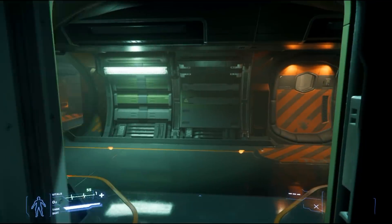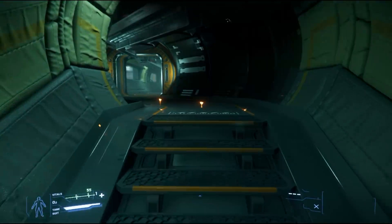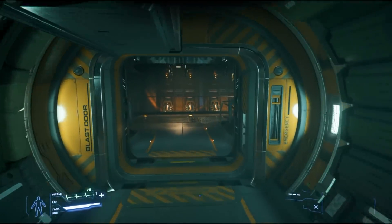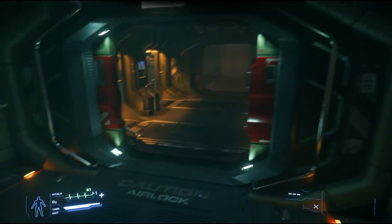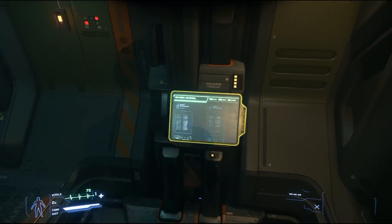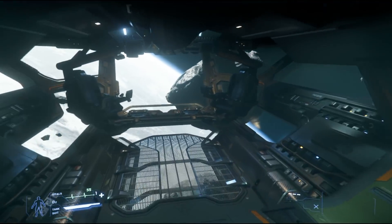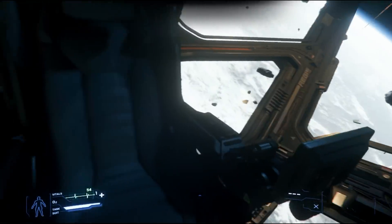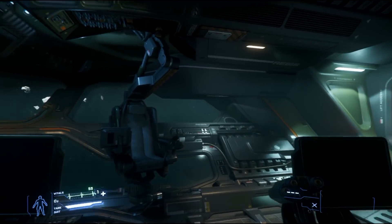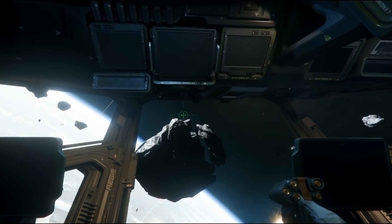We'll head back to the bridge — let's follow the signs. Let me give you some external views of the ship because it is obviously awesome. It's not a bad design overall — it's not as confusing as trying to find your way around a Starfarer, for example. It is a little confusing at times where everything kind of looks the same, and it's got a Retaliator feel on the inside — tubular and a little hard to find your way around, but that's okay.